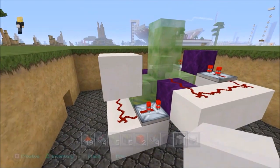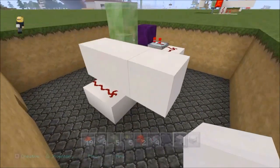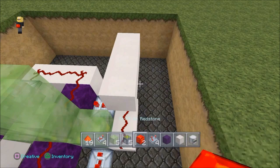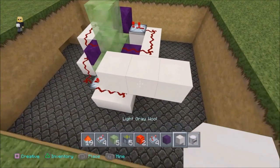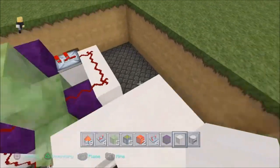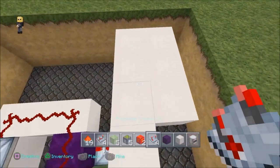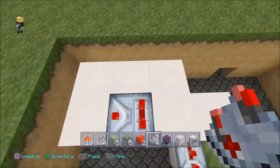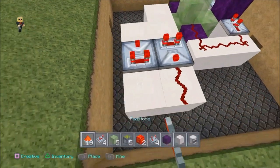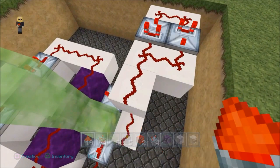Now we want a block on top on the corner there, one block high, one block over, and another one over — so we've got three blocks in the air. Now all we need is to make it four blocks to the one — see that shape — and another two here. So we've got six blocks here and one sticking out further. In the middle you want a comparator facing that way, and another comparator facing the opposite direction, and then connect them together using redstone dust.